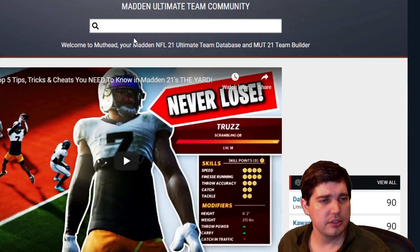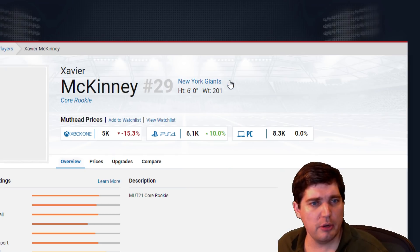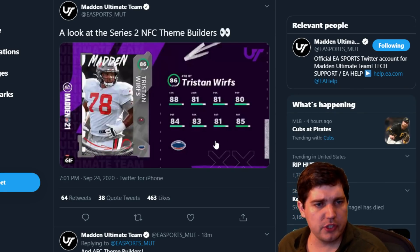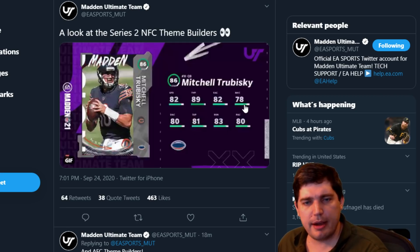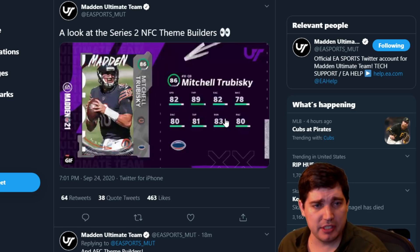Xavier McKinney is 6 foot. Not bad. Tristan Wirfs — he's got the 80s, fine. Trubo for the Bears theme team — you need your quarterback, you got it. Medium accuracy is 78. Sadly, accuracy over 75 is all about the same this year, so Trubo's going to throw the ball about as well as Dan Marino — just won't have the abilities.